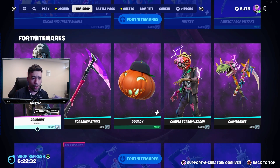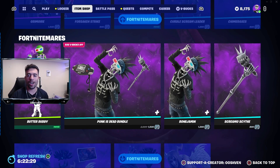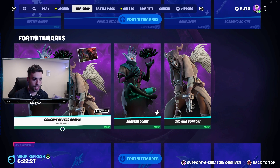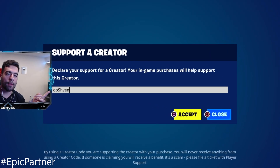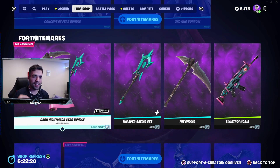The item shop is stacked up right now. The brand new season is just around the corner, so if you're planning on copying anything and you'd like to support me, consider using code 007. I am an Epic Partner, so if you end up using my code, let me know so I can go ahead and say thank you.